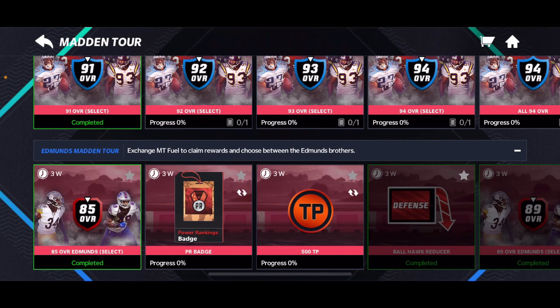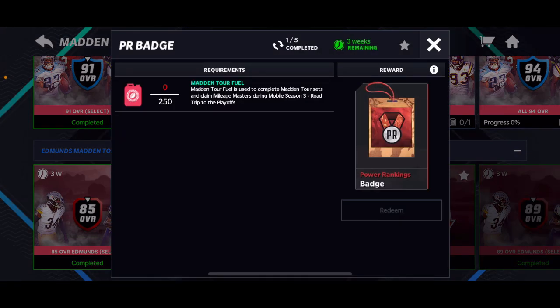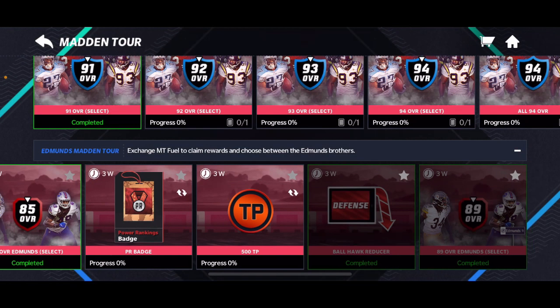With all the fuel that you've collected from those, you can get all three of these sets. I completed this before and then I got the TP just now, and then I got the ball hawk reducer — whatever you call it — game plan. I just completed that. Then what you do is get your 89 overall admins.